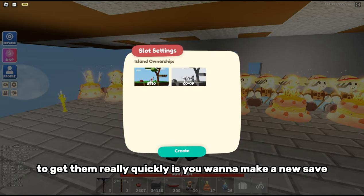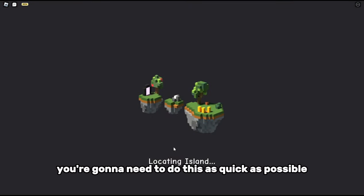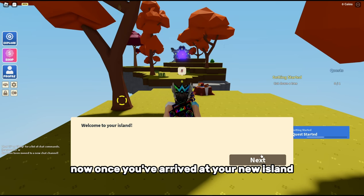What you want to do to get items really quickly is make a new save, set it to solo nautical, and press create. You need to do this as quick as possible. Once you've arrived at your new island, press next and skip the intro.